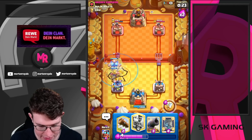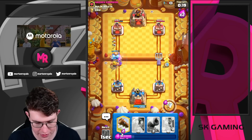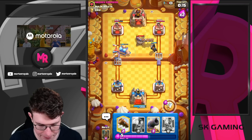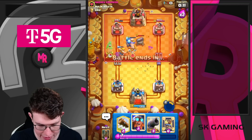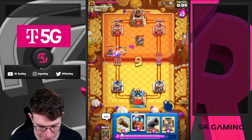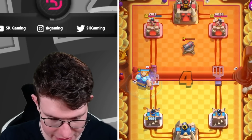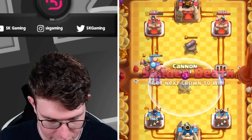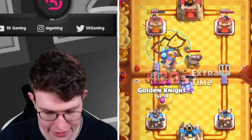I'm going to go for my tornado here, then go for my Ram Rider. The ability was one second too early. So I'm going to go for my Electro Giant here — really good Electro Giant. Let's see how he's going to respond. He'll mostly just play another cannon if he has it. He's actually putting up a fight against me with a pretty solid placement.